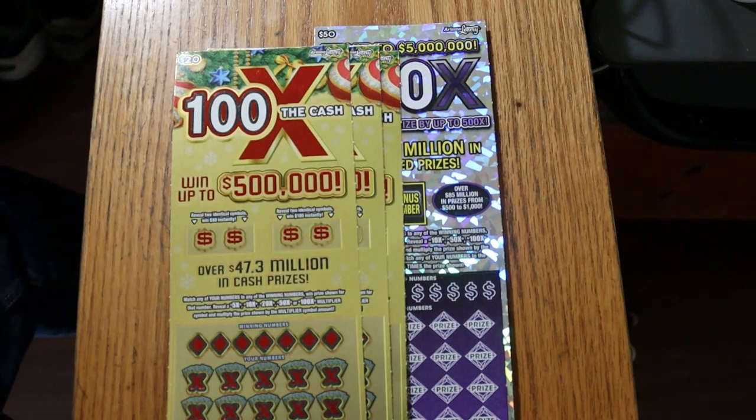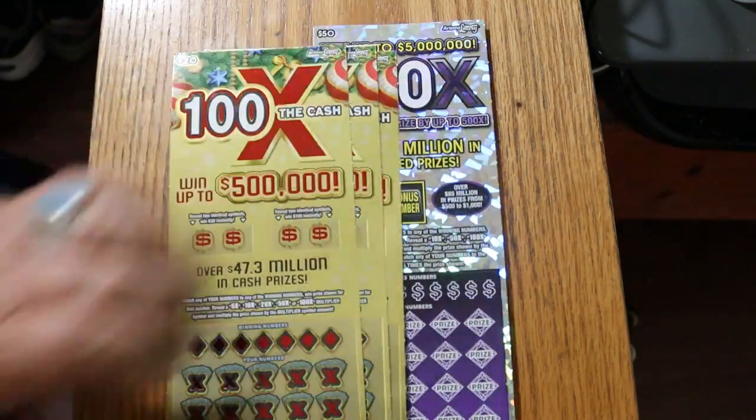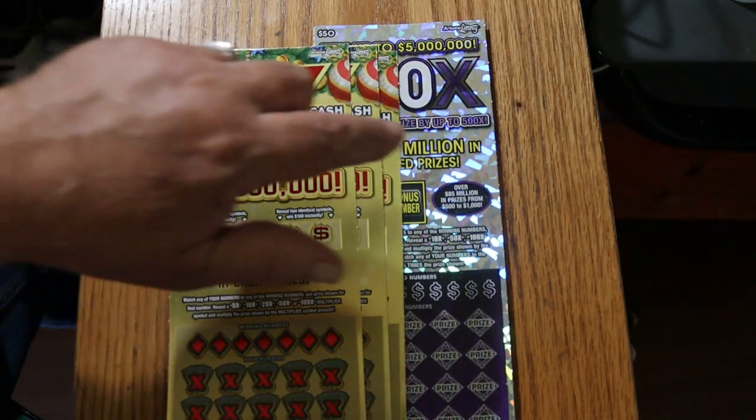What's up YouTube? AZ Scratchers here with another little scratching session, and today we're doing big boys. I've got three of the new Arizona Lottery 100x the Cash Christmas Game, and a single 500x 50 — the new purple one. We're going to start with this, and then we'll end up with that.